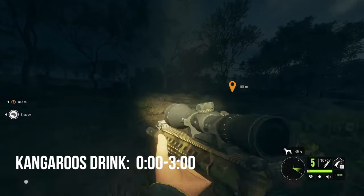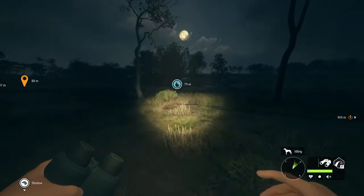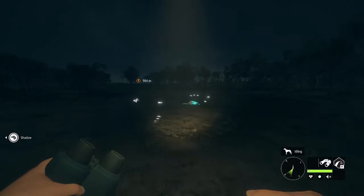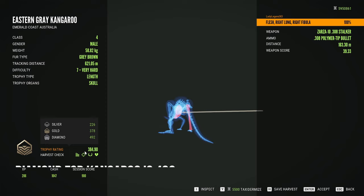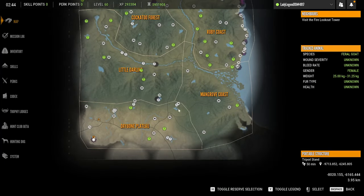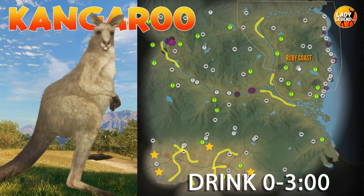Eastern grey kangaroos drink from 0 till 3, but they can also be hunted during their feed and rest zone times and are never too far from where they drink. Max weight is 66 kilograms or 145 pounds. Their rares include leucistic which is rare, and albino and melanistic which are both very rare. Diamond for eastern grey kangaroo is 492. The very best spot is this area, but you'll also find them right up here and down here. I have outlined all the spots where you can find drink zones for kangaroos — go 400 meters back and you will find their rest and feed zones.